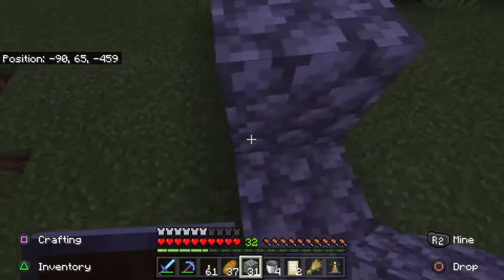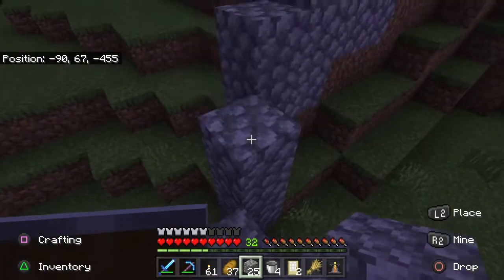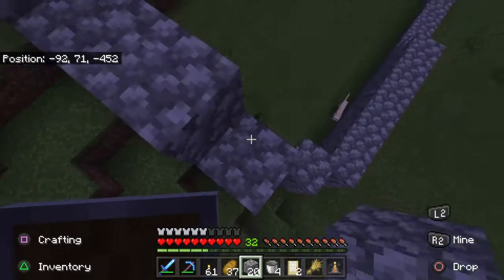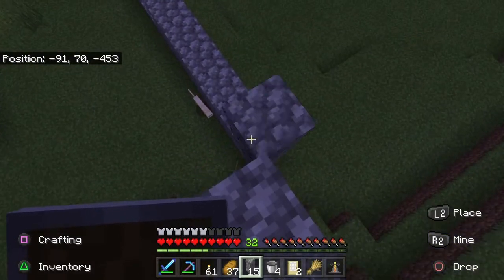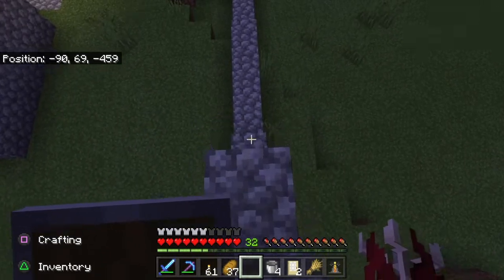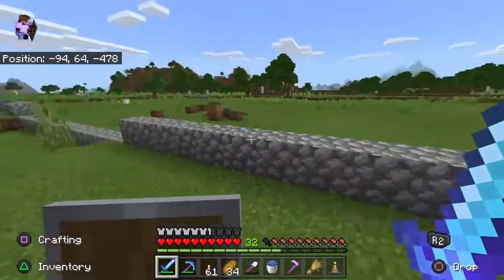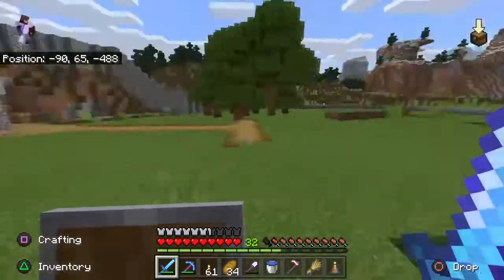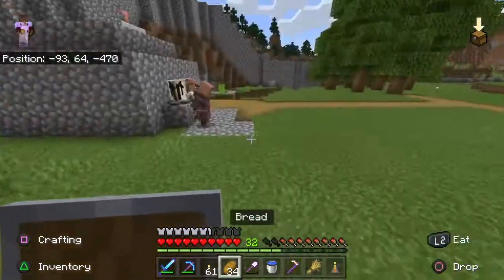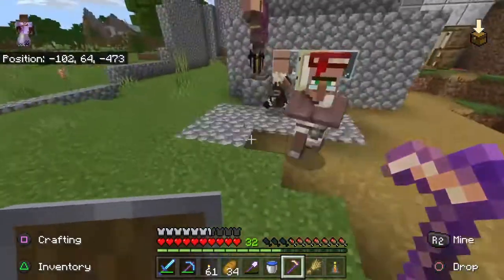I've never seen a cat or an ocelot jump two blocks high. I don't think they can — I think they only jump fences, and they can't even do that. I've never seen it and I've been playing since the first tutorial on this game. I found these things from zombies at night.